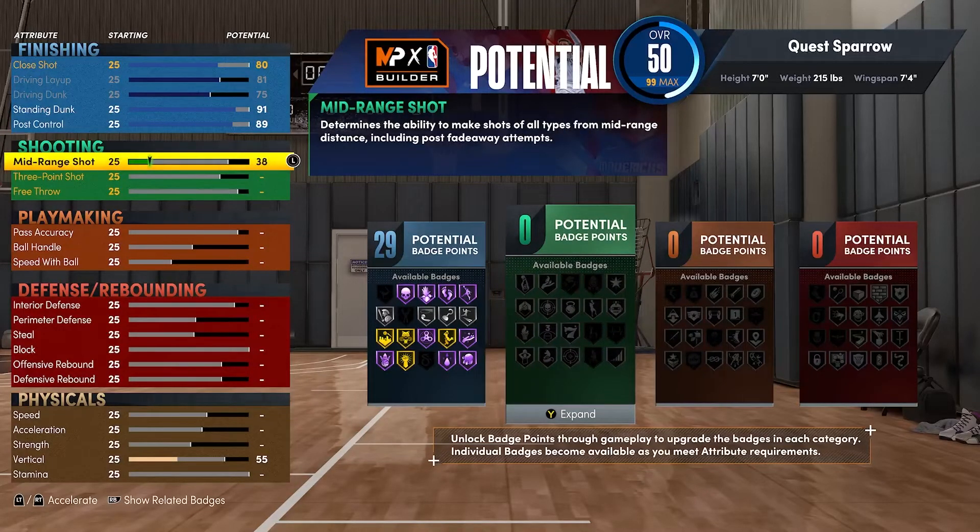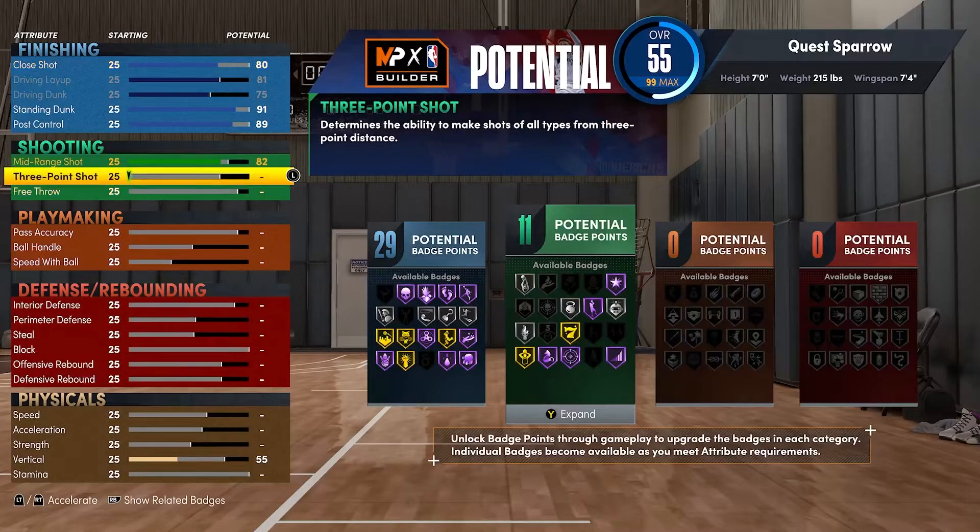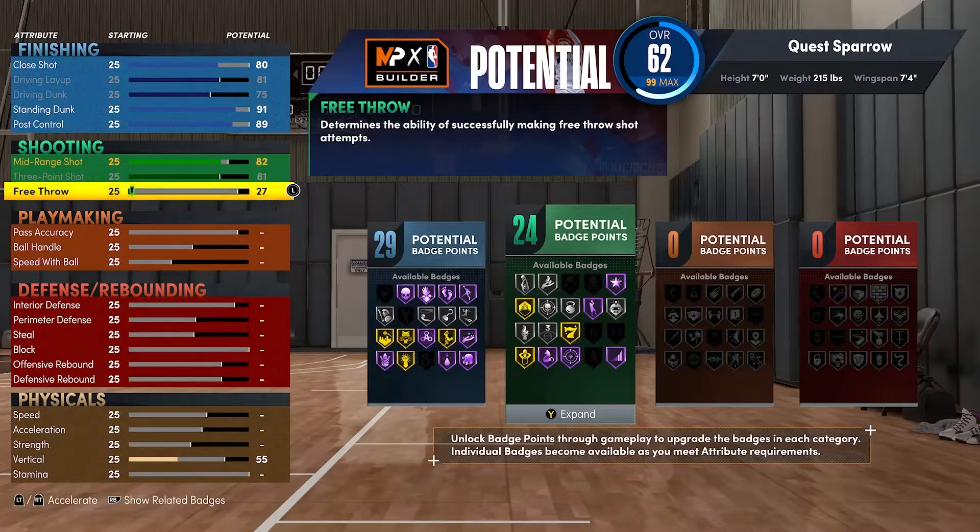Shooting-wise, this build is an absolute freak of nature — you shouldn't be able to do this on a seven-foot build. But you're gonna get that mid-range to an 82, your three-ball to an 81, and your free throw to an 89. That's gonna give you 24 shooting badges. You can shoot basically the same as every good build in the game with an 80/81 mid and three, so being seven foot makes that absolutely unfair.